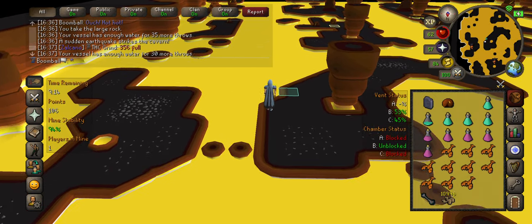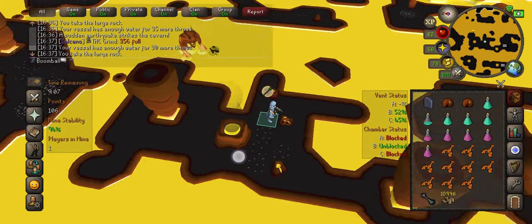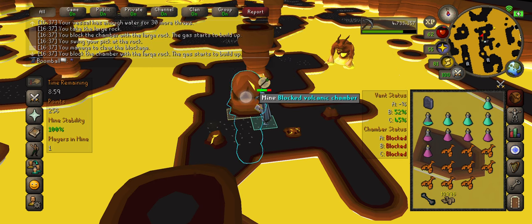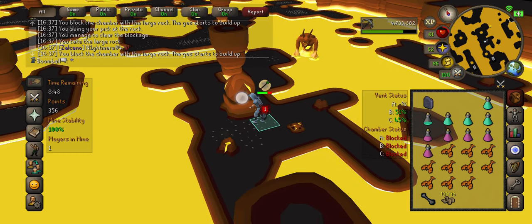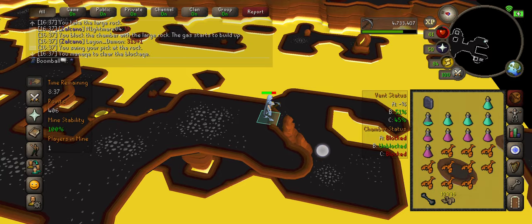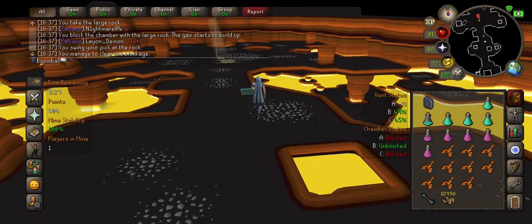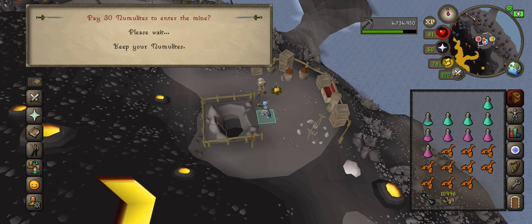We haven't seen any lava monsters yet, so we haven't needed to use prayer, but I would advise setting your quick prayer to protect from range. We picked up the rock, put it on here and mine it, put it back and mine it again. Since we don't have 400 points yet — you can see over to the left we have 300 — we'll need to wait for another rock spawn. Take it, put it back on, and mine it. Once we're at 400 points we can leave because that's the maximum you can get here. Run back up the stairs, take your prayer off, and run back to the entrance. Just a minute and a half and we get 400 points. We'll get some experience as we come back out.